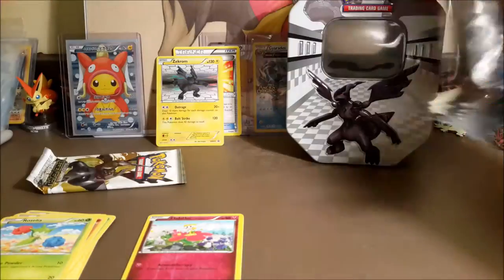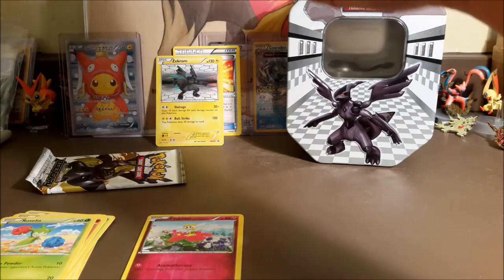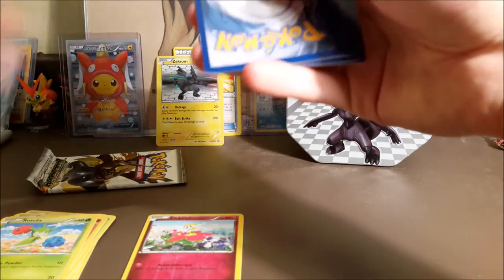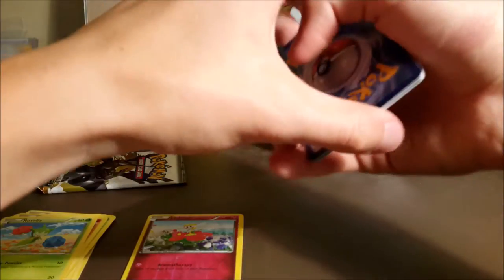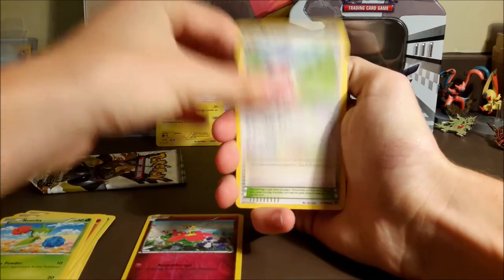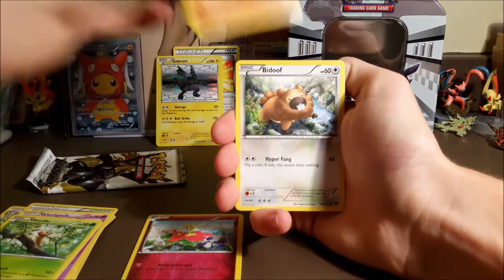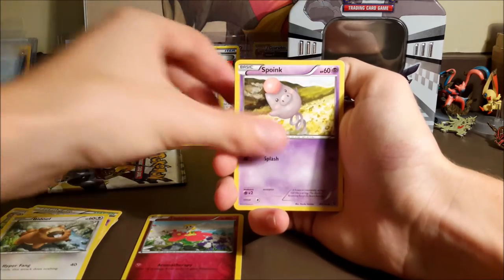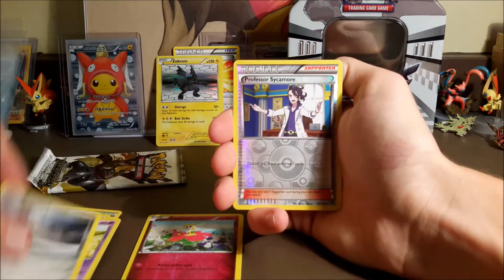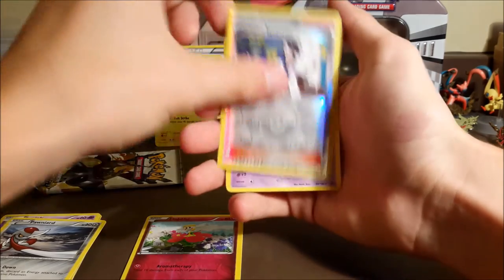I'm not going to spoil it — you guys can go watch it. I don't know if it'll be linked in the description or not, probably not, so you might have to go check it out on the channel. I think I have a playlist for tin openings. We have Doll, Caddy, Fairy Garden, Whirlipede, Weedle, Rhyhorn, Bidoof, Spoink, Phanpy, a reverse Professor Sycamore, and a regular rare Arbok. Not looking too good so far, but we've got a Legendary Treasures pack.